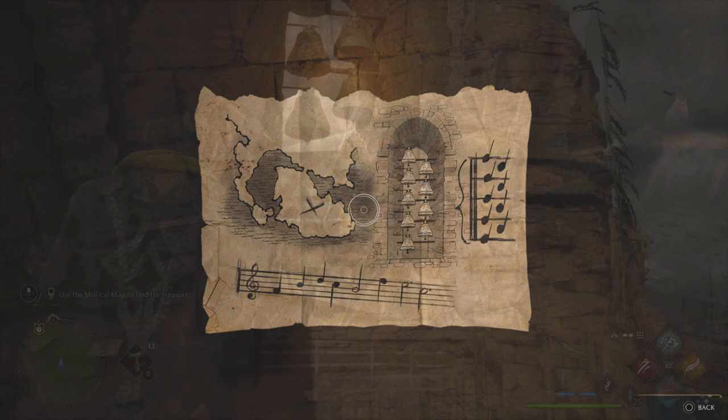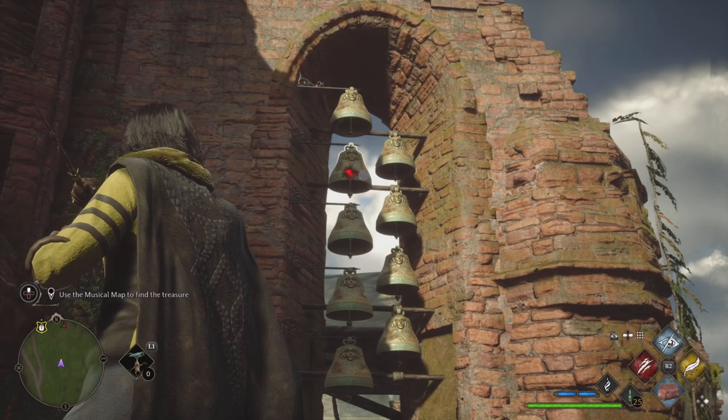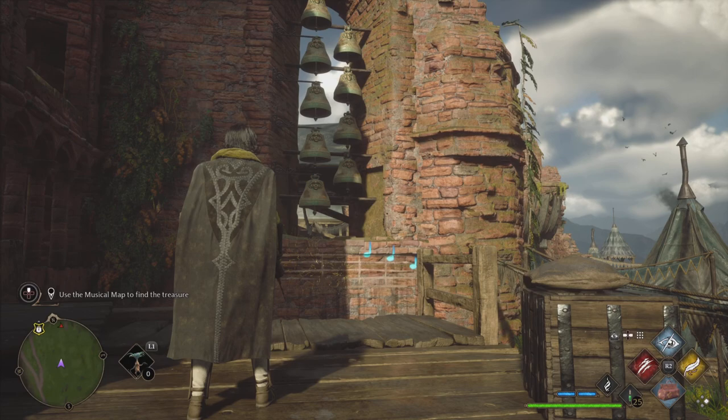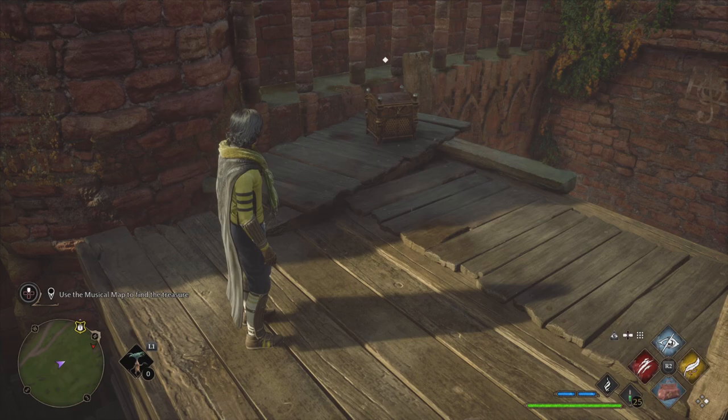Now that we know what we need to do, here it is in real time. Go ahead and hit that bottom bell once, move up to the next one, there it is. Move it up a little bit more — voilà. Once again, that bell all the way up to the top — boom. Shift it down right underneath, and once again right underneath that — and voilà! Just like that the bells will chime, and congratulations, you just solved the bell puzzle!